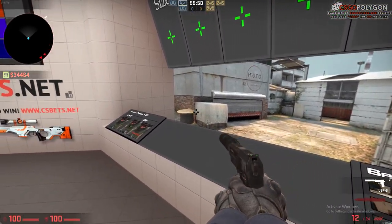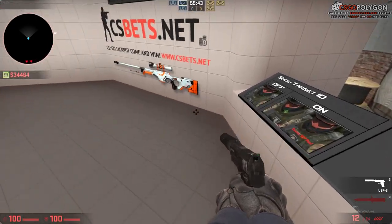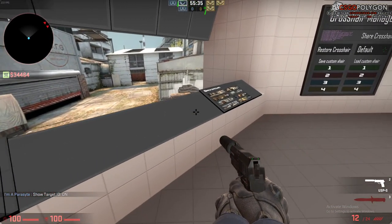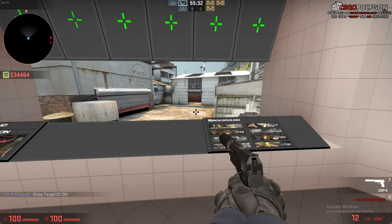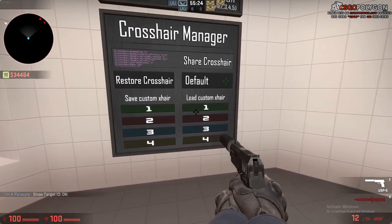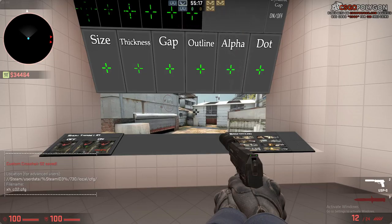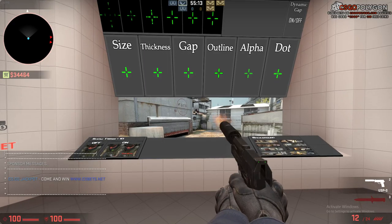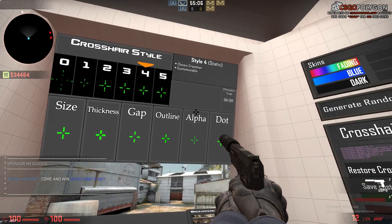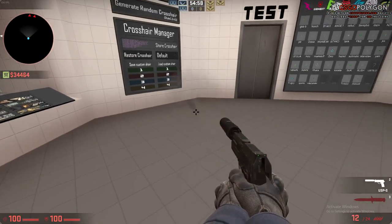I don't have the dot on — having a dot in the center means you can't clearly see what you're targeting. There's an ad in the top right corner by the way, that's just there by default. You can turn on 'Show Target ID' so that when you point at a teammate it shows an X indicator. I also keep the dynamic crosshair off — it expands when you shoot, which is distracting, so I recommend keeping it off.